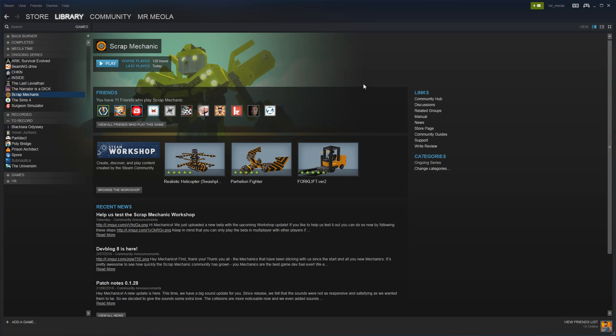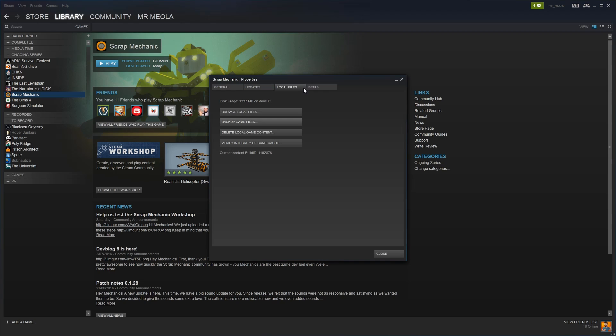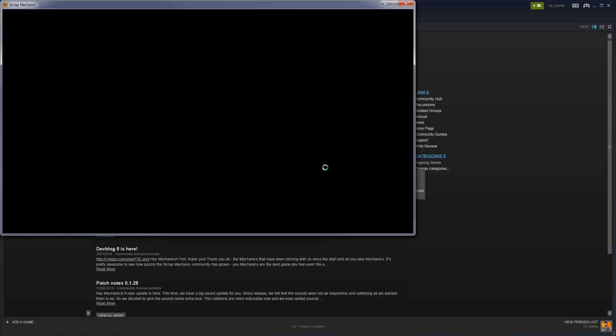All you got to do is go into your Steam browser, right click on Scrap Mechanic, hit properties, go into the beta tab on the right hand side here and go to workshop test. And that's really it. Hit close and open up your game.